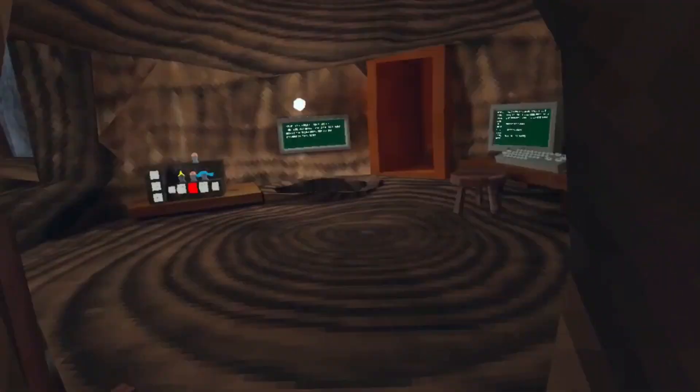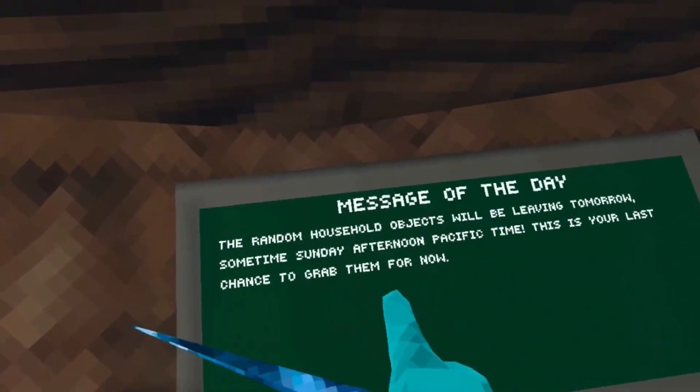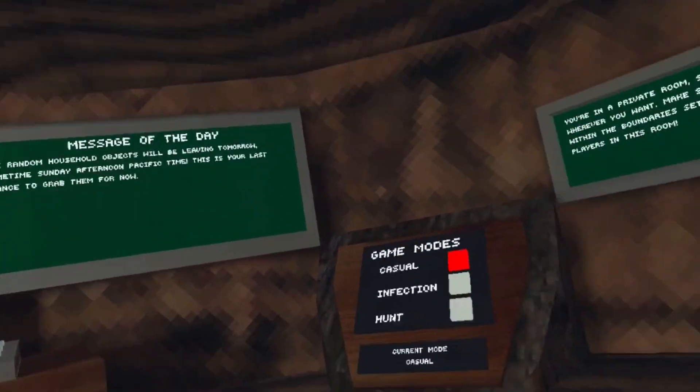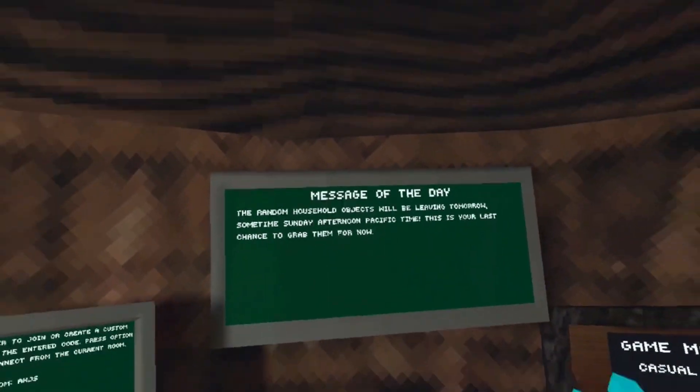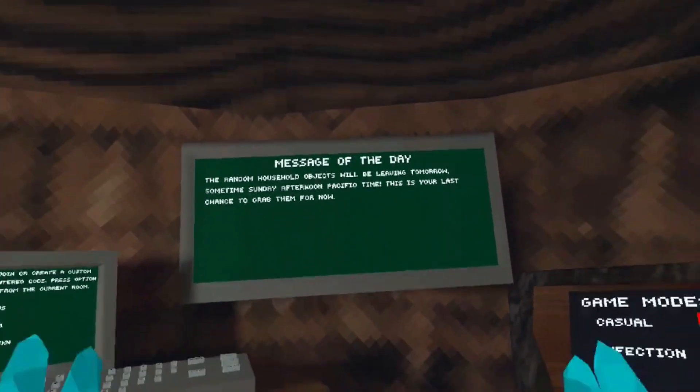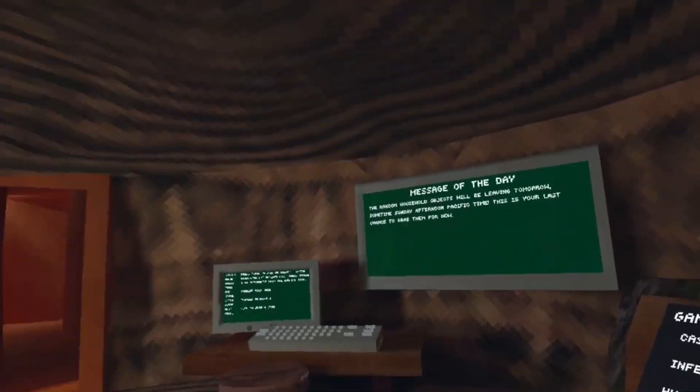Let's hop into when the official mountains map is getting released. As I showed you guys on the board, it says it's going to come out Sunday in the afternoon. The beta has already been out for a couple days, so it's basically getting settled in and everybody's getting used to the map. I really do think that Sunday afternoon is going to be a big update, and I think a lot of things are coming out.